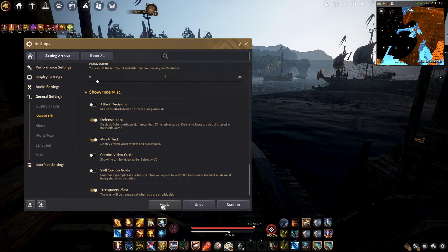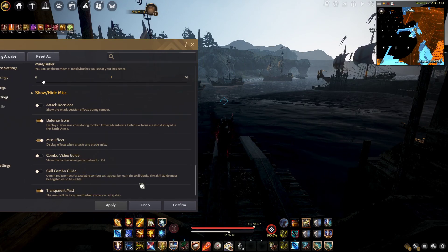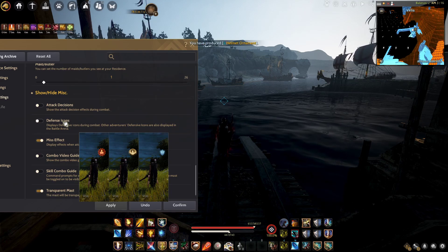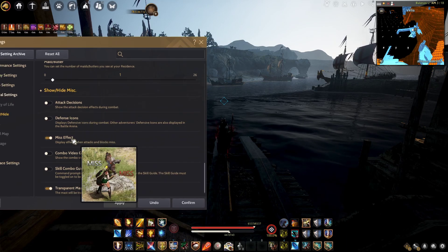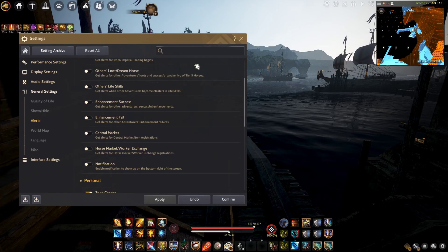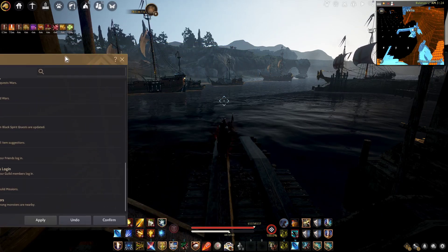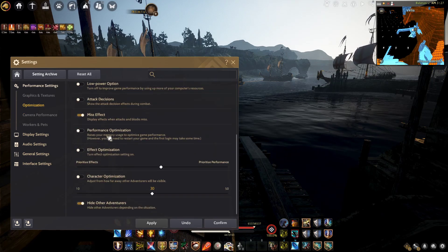The large PvP defense icon depends on your preference. I open it for my Twitch viewers so they can see what protection I'm using. During PvP at the Battle Arena in 1v1, you can use it to learn your opponent's skill protections — if there is protection it will light up. For miss effect, I keep it on because I need to see if I'm missing hits. For alerts, I turn off everything — I do not recommend any alerts.